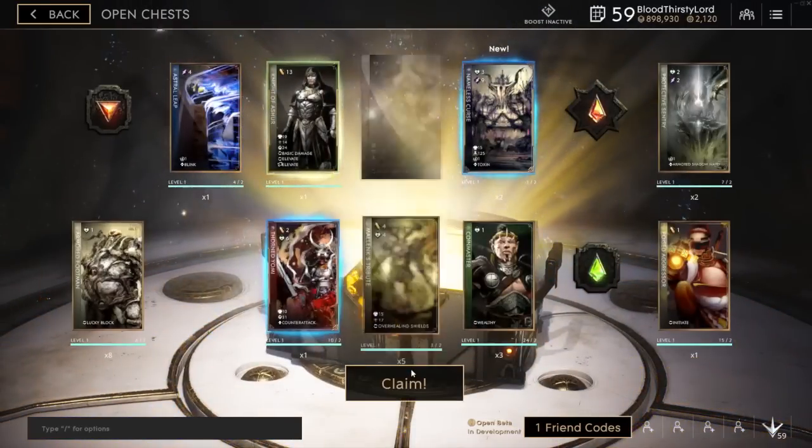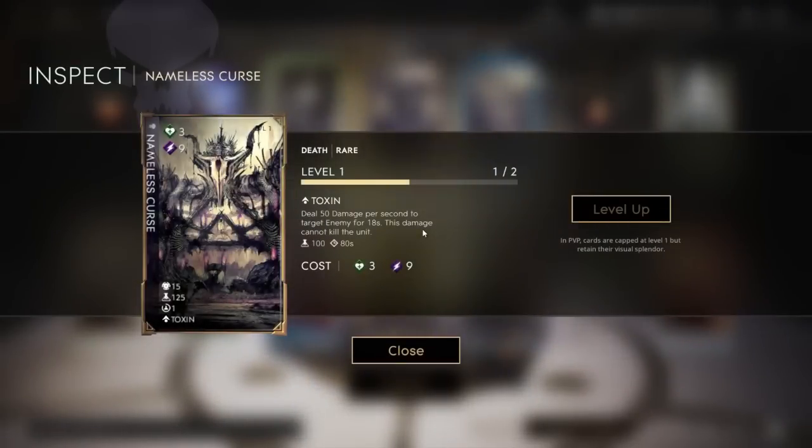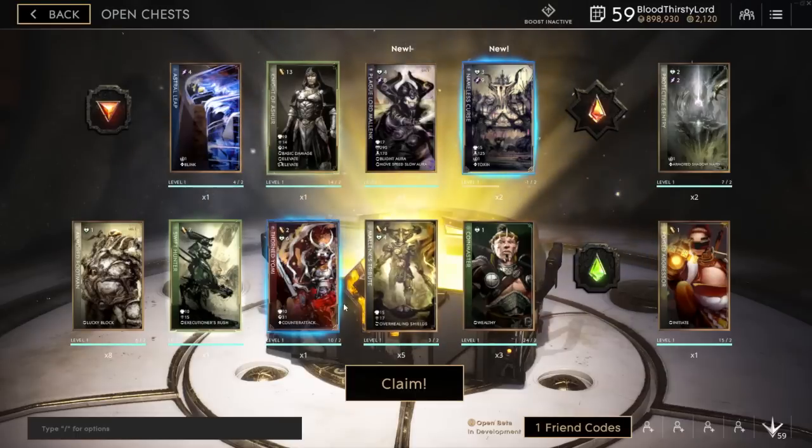We got a new card — a rare. Let's see what this is: it's Death Guard. The active is a Toxin — deal 50 damage per second to target enemy for 80 seconds, but this damage cannot kill the unit. So this is pretty much a DOT damage card ability that does damage towards the target for 18 seconds, 15 damage per tick, but it doesn't kill the target, so you have to finish them off in some way. It has an 80-second cooldown, so you can use it in a lane phase just to poke your enemy, or before you go for a play, use this card to do extra damage before you kill the unit. That's crazy.